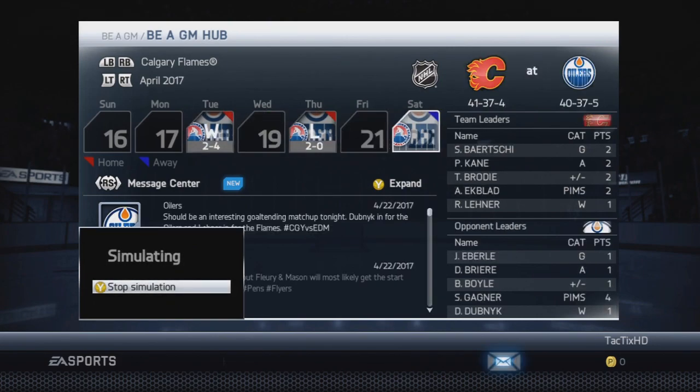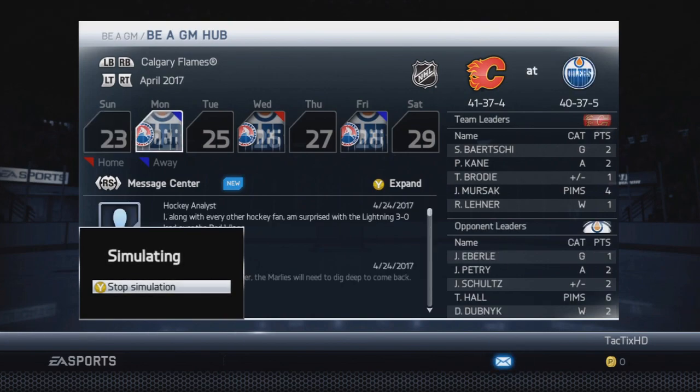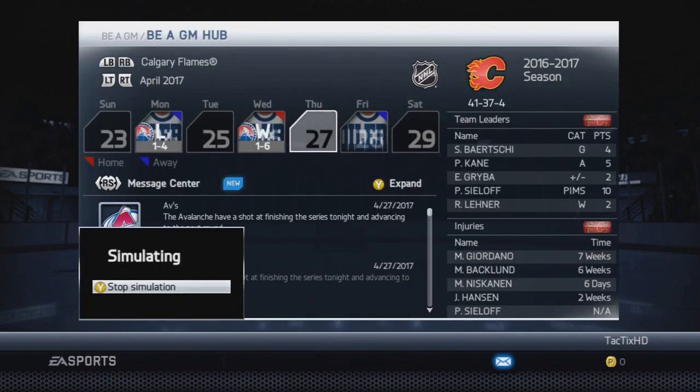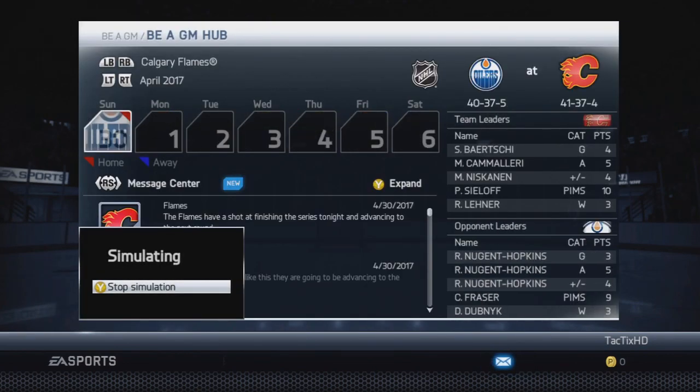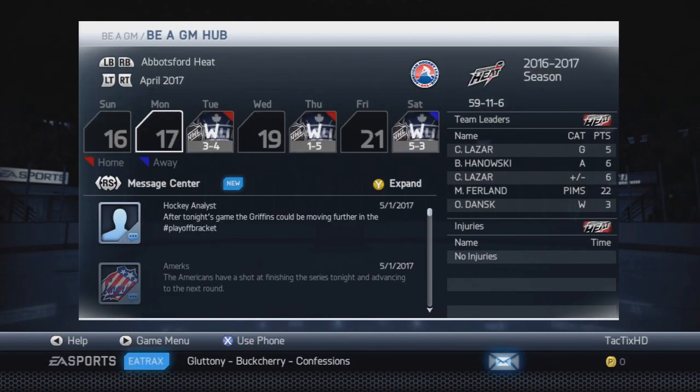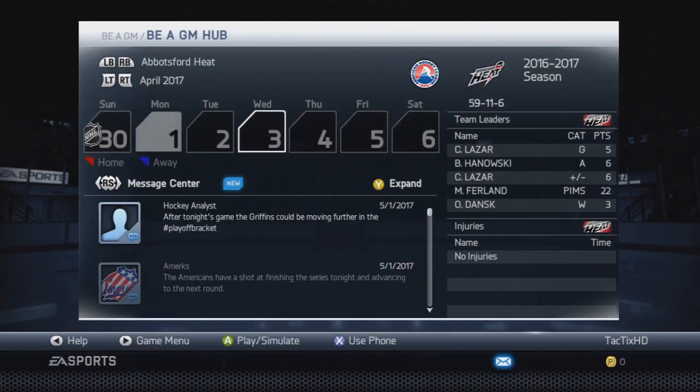We finished seventh in the West, so in the first round of the playoffs we went up against the Edmonton Oilers — a Battle of Alberta matchup. We tried to beat them and move on to the second round. It went to a seventh game, and unfortunately we lost that one 4-2 at home. A bit of a heartbreaker for us.